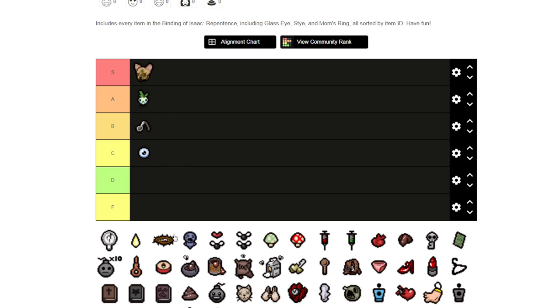Cricket's Head I'm going to put in the S tier because it's a huge damage up — pretty good static damage up. It's just a damage up, but it's a really significant one.